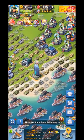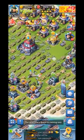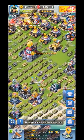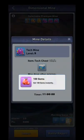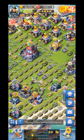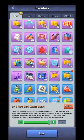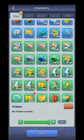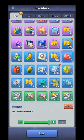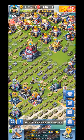One important thing to remember: some gems from events go into your inventory rather than being automatically added to your balance. You will have to go into your inventory and use them in order to actually spend them — so make sure you check your inventory regularly.